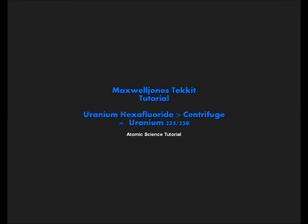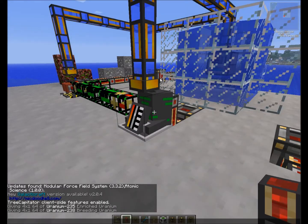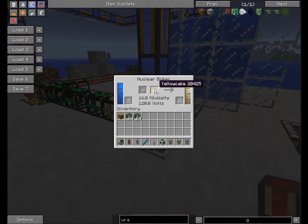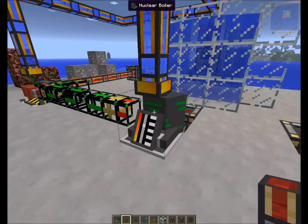Hello Minecraft, this is Maxwell Jones for the third Tech It tutorial on atomic science. Let's start where we stopped — in the last tutorial we produced from our yellow cake some uranium hexafluoride in the nuclear boiler.